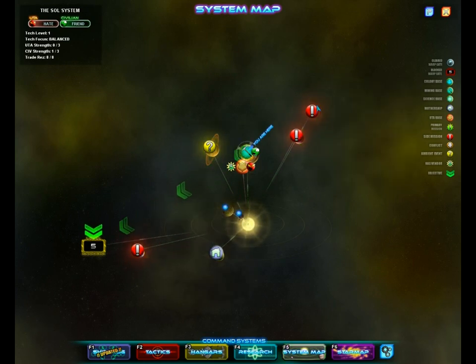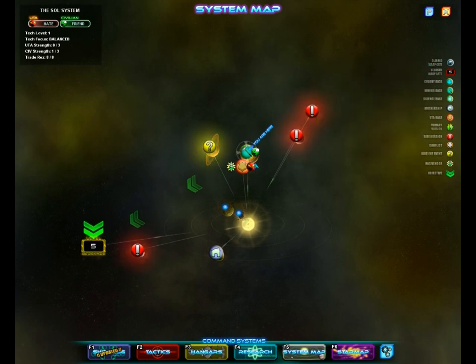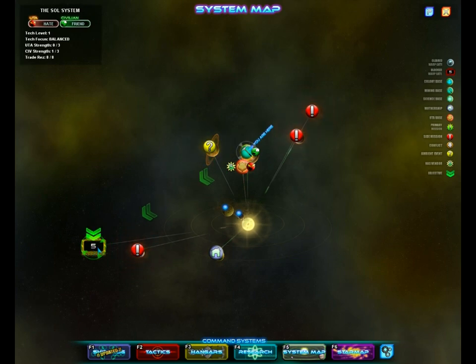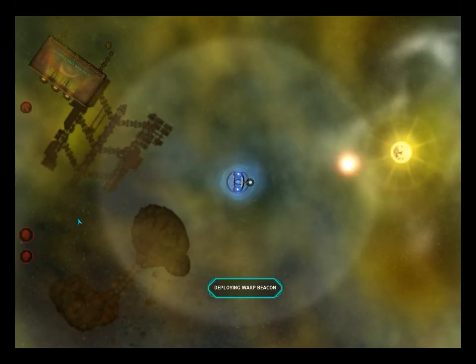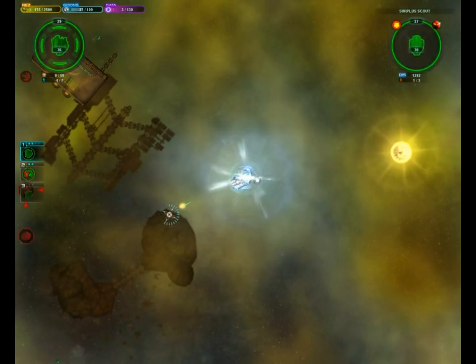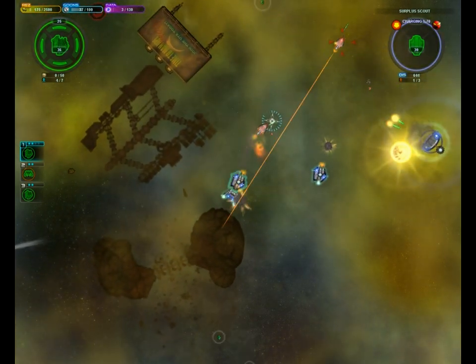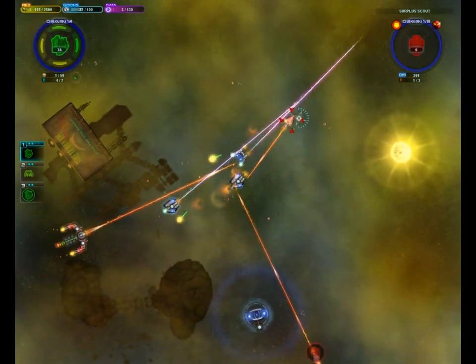It doesn't look like there's going to be one. They want me to have the beacons destroyed — I don't think I'm going to do that. I happen to know for a fact that there's going to be a tug over this blockade which we have to clear. So let's go clear out the blockade. Warp it in. Now, once you clear a blockade, it's gone for good — you don't have to worry about it again, which is good because there are a lot of blockades. There's one through every system jump, I believe.